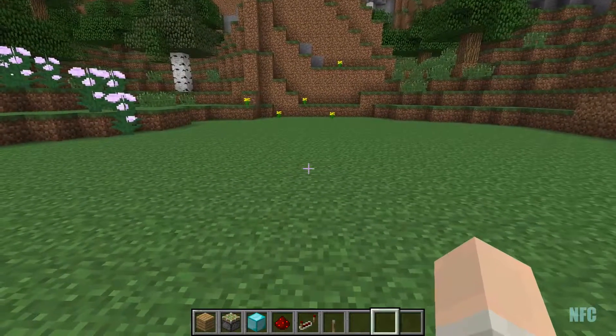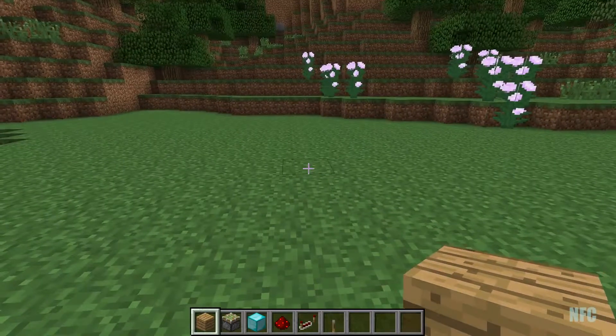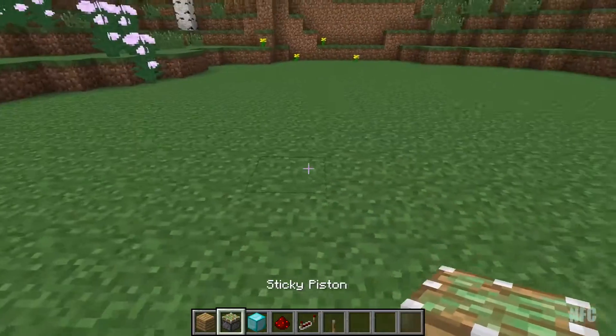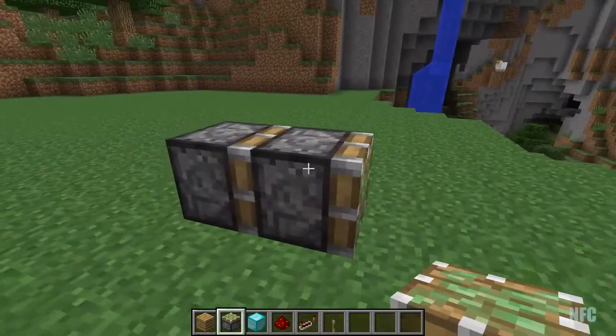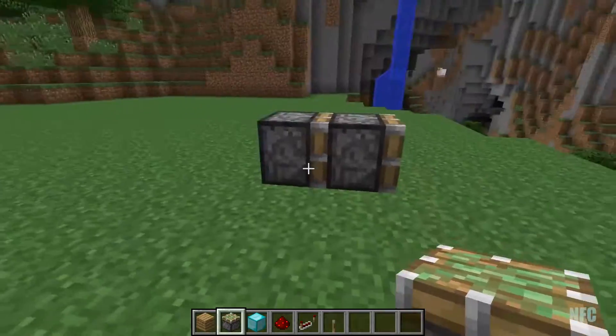Alright folks, giving you guys a little bit of a perspective here, because today is going to be an interesting one. Today has been inspired by the one and only Mumbo Jumbo — we're going to be creating a double piston extender. That's right folks, double piston, not fisted, double piston extender.